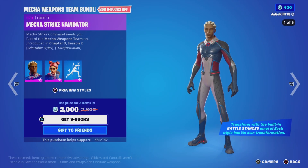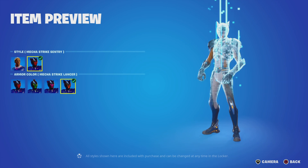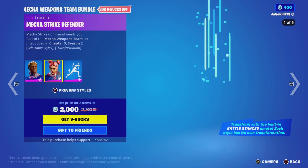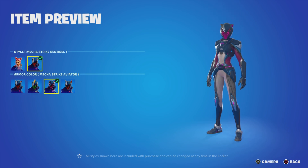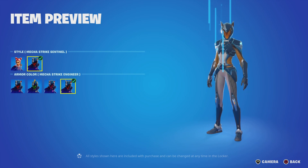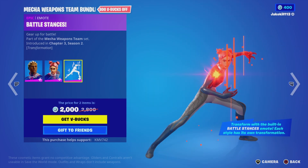We've got the Mecha Weapons Team bundle, including Mecha Strike Navigator with its styles, Strike Sentry, Mecha Strike Assassin, Trooper, Sniper, and Lancer. We've also got Mecha Strike Defender, Senator, Gunner, Navigator, and Engineer, along with the Battle Status emote.